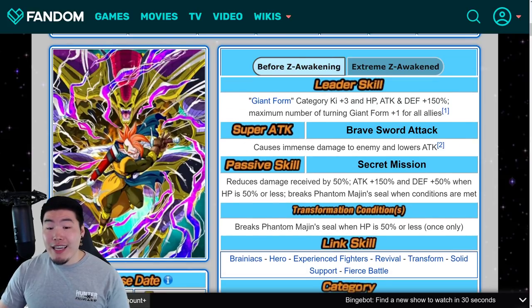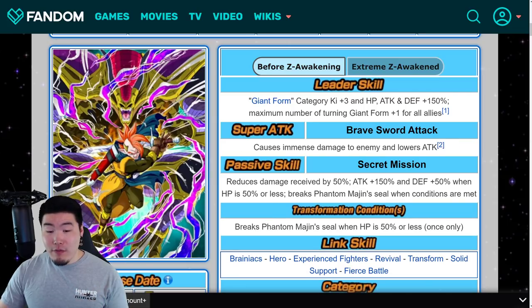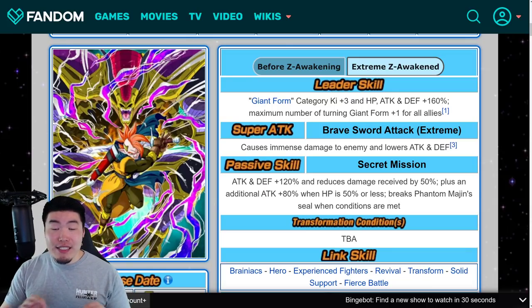Instead of not getting any Attack or Defense buff at the start of battle, he's now getting 120% Attack and Defense and still getting the 50% Damage Reduction with no conditions. And then, if you fall below 50% HP, you do get an 80% Attack buff, which is less than before. But he starts with 120% Attack and Defense, so I think this is a much better distribution of the stat boosts. This combined with the 50% Damage Reduction is going to make him very, very tanky.